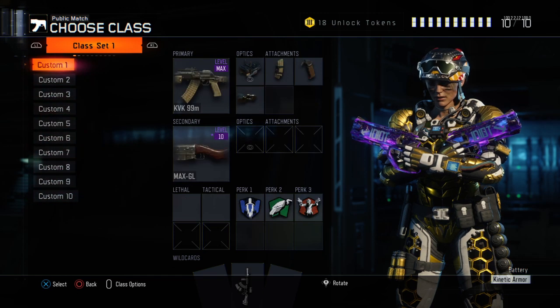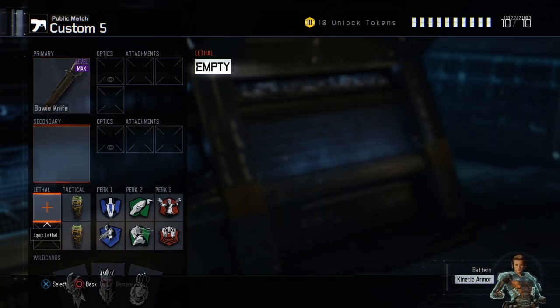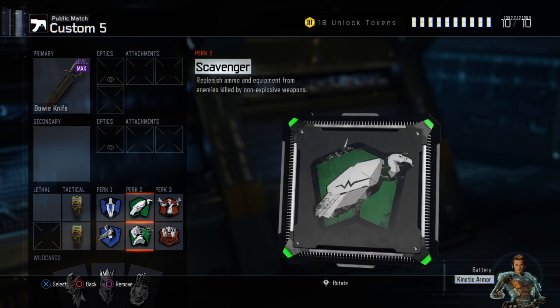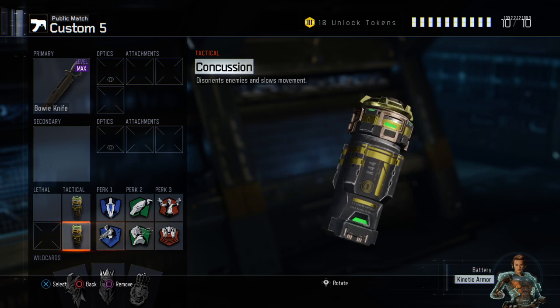Now go down to the class with the Bowie Knife. You want to make sure you have two Concussions, Afterburner, Ghost, Hardwired, Scavenger, Gung-Ho, and Blast Suppressor.